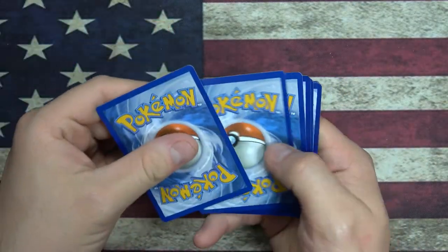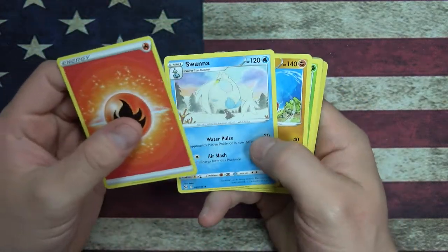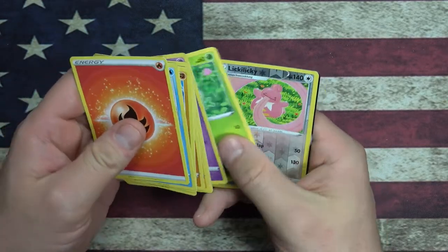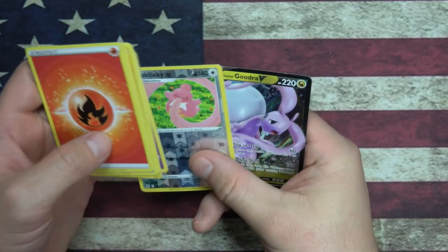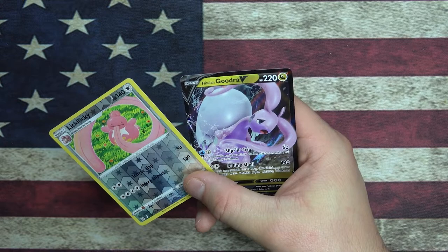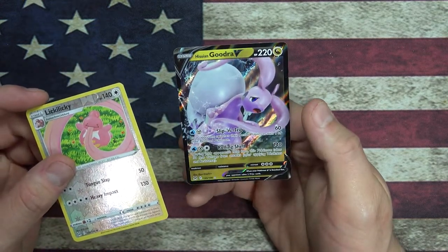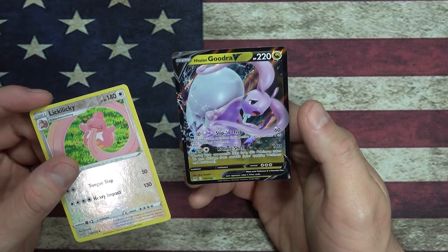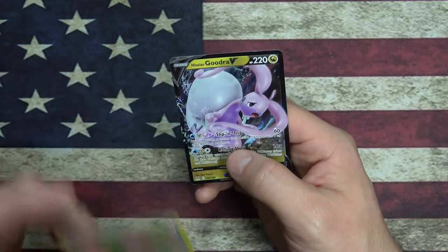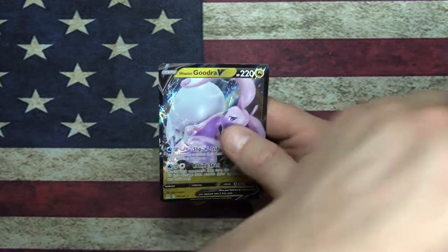Code card for you. Savanna. Reverse Foil Lickilicky. And a Hisuian Goodra V card - it's got Slip and Trip and Rolling Shell. I don't like the fact that it's drippy, it's a little much. We'll put it in a sleeve but I'm not a fan of the goo.